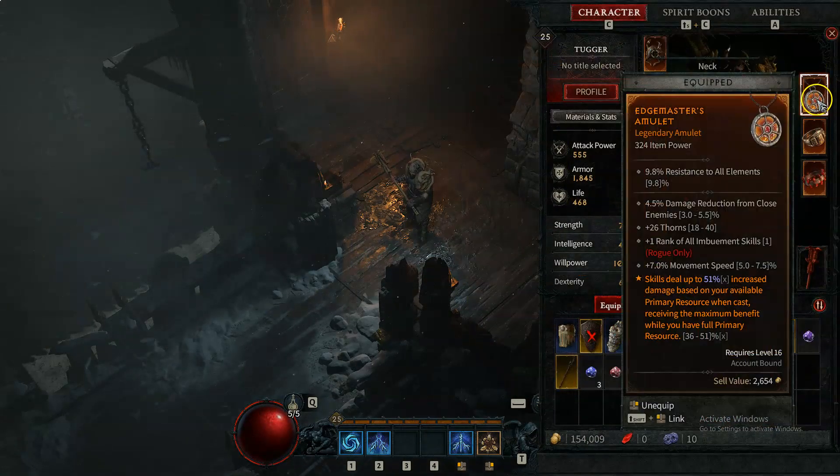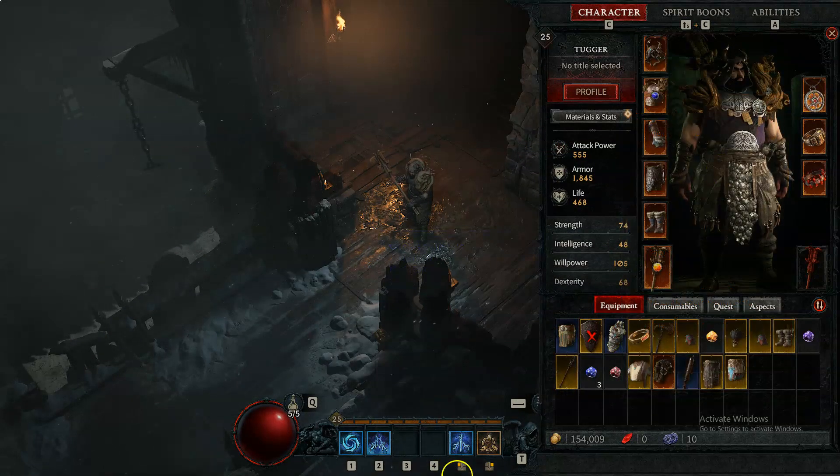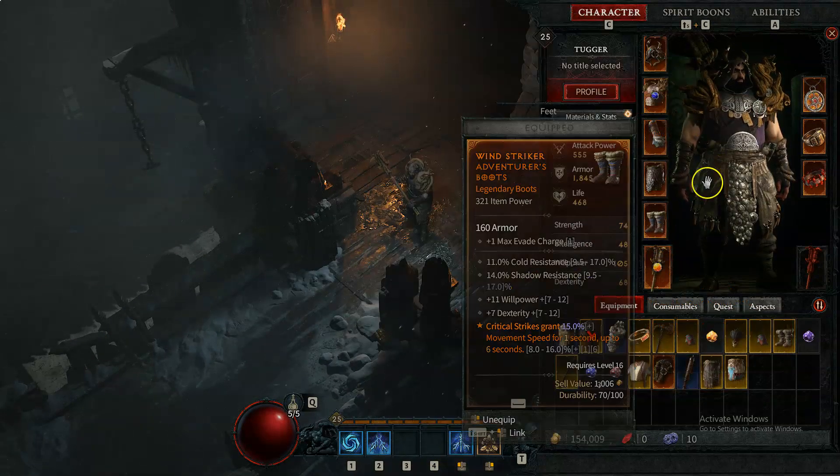The next legendaries: we have skills deal up to 51% increased damage. The reason for this is we don't have a spender, so we're always at max Spirit — we always get that full 51% increased damage. Solid.